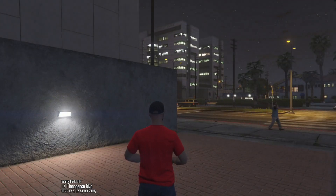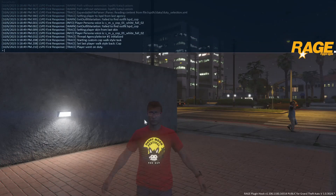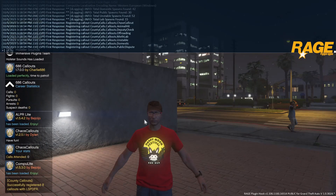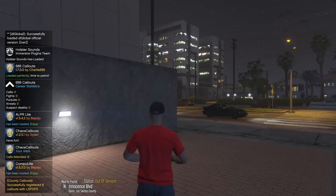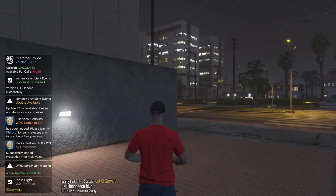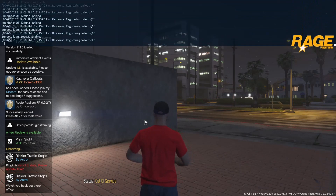We are in the game. Now I'm going to force duty to show you it works. I'll hit F4, select Force Duty, and hit Enter to go on duty. This is my tutorial file so there are no graphic mods, and some callouts may be out of date, but we are loading in and we are now on duty.